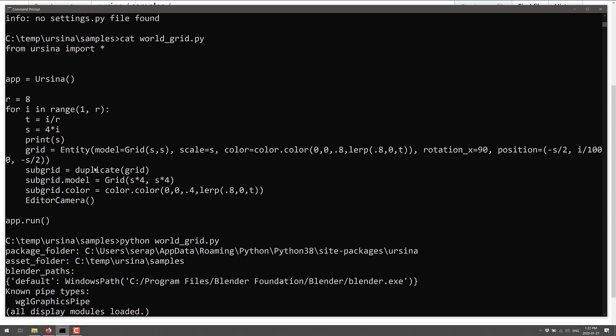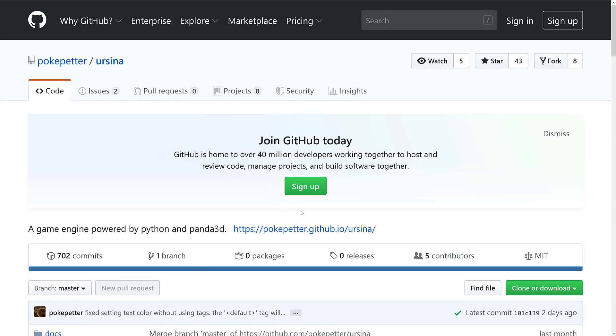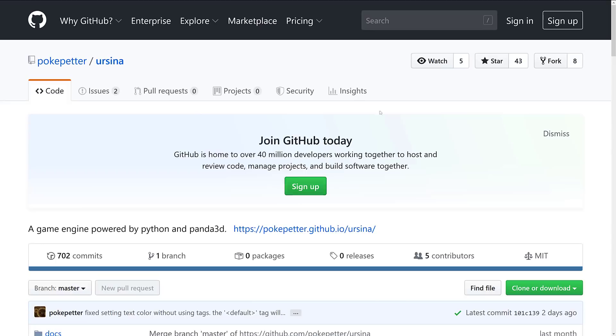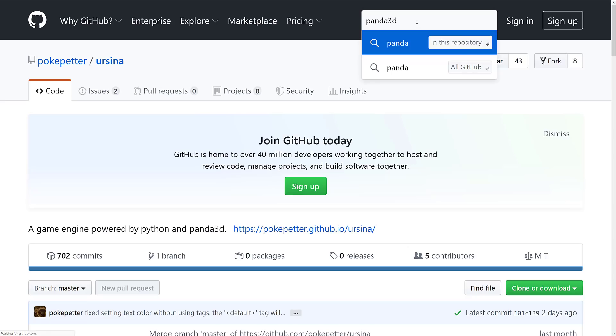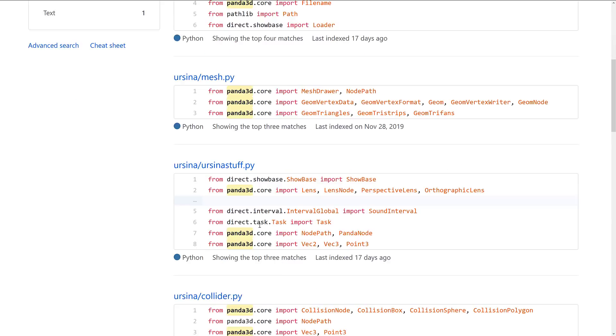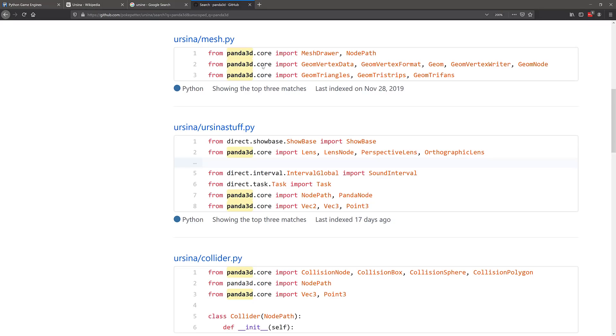That's definitely a cool engine. If Python is your language of choice and you want to work at the coding level but want something really easy and approachable, that's exactly what this provides — a very minimalist but capable setup. I'm actually pretty impressed with it. The source code is on GitHub under the MIT license, and it's piggybacking on the Panda game engine. If you search the repository for Panda 3D you'll see it's calling into Panda code. I think it's supposed to be called the Ursine engine — we have Panda, a bear, bear-like, and so on.